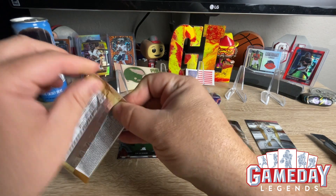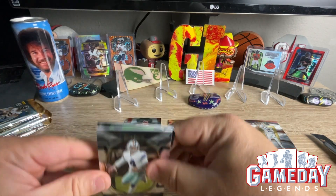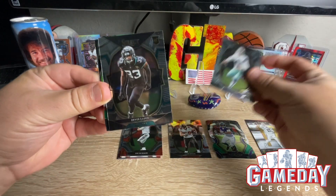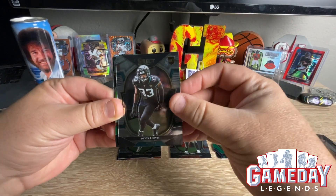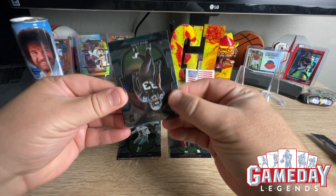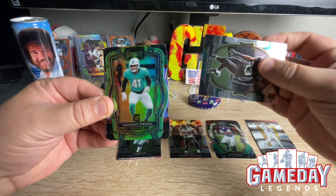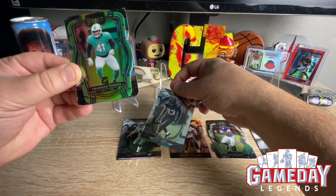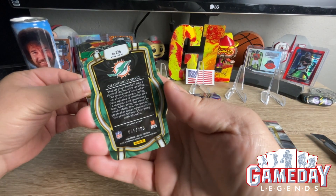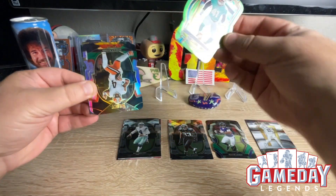Second pack. First pack was good, but we're looking for better. I'm looking for an auto, a zebra print, or a number card. Alright, we got Dak Prescott — for your cowgirls. Devin Lloyd. Looks like we got a green number card here, and it is going to be a Dolphin — Channing Tindall. Never heard of you, but we will take a number card. That is number 65 of 299. Very cool. Our first hit of the day.